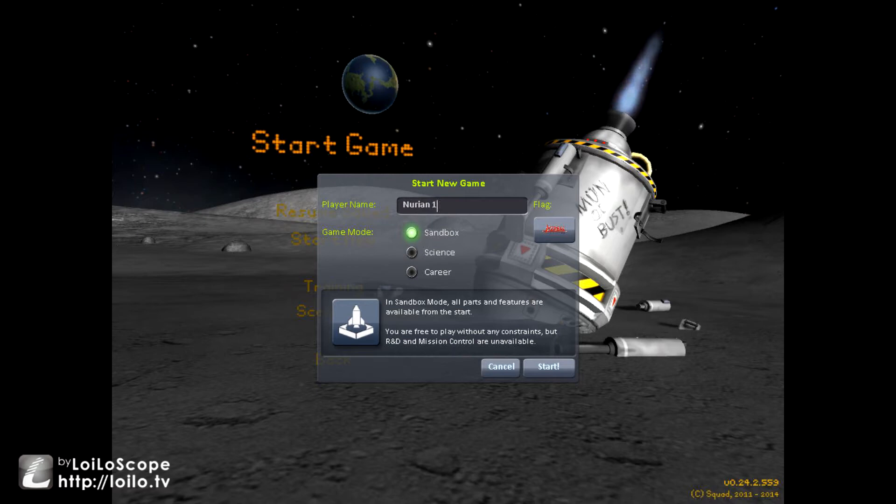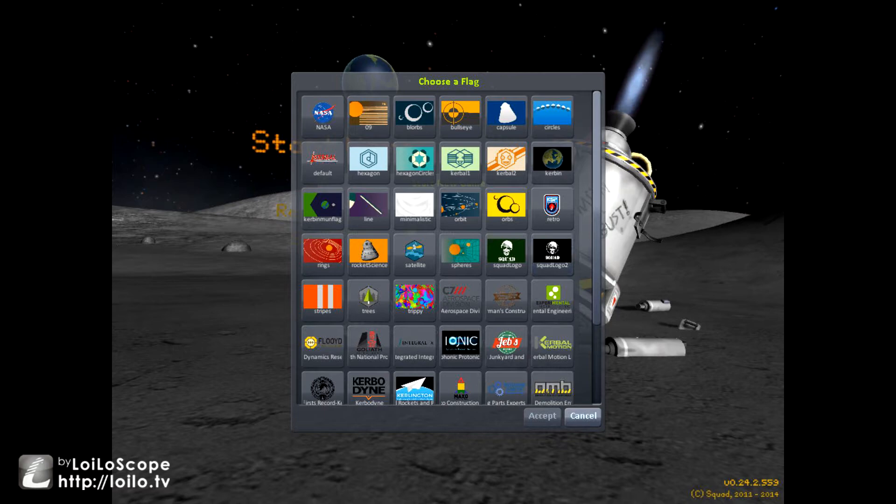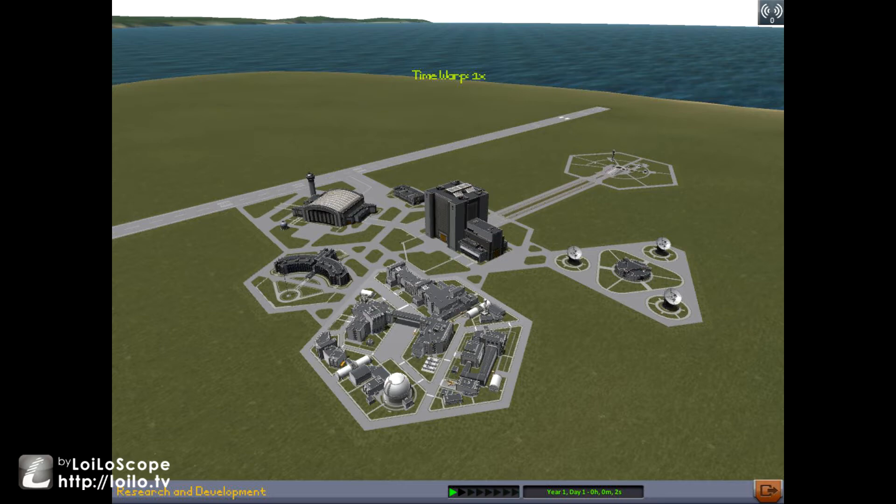So what I'm going to do is try to make a part that has at least two docking ports, and then see if I can get another part that also has two docking ports within the same general area, and get them to line up so both of them dock.